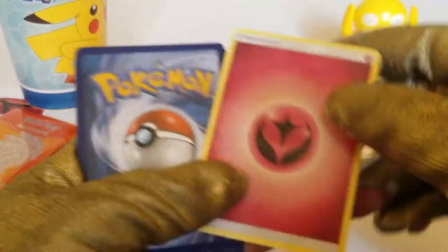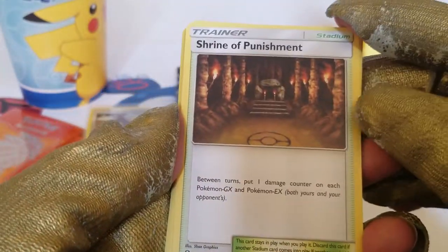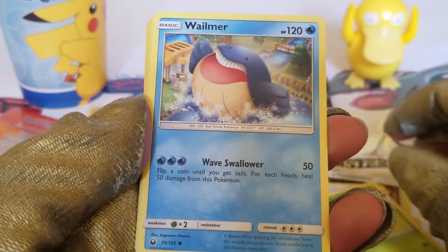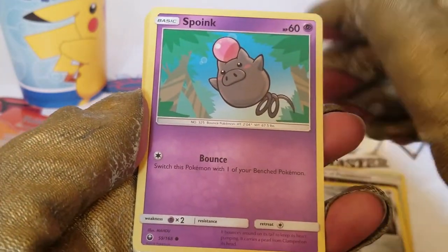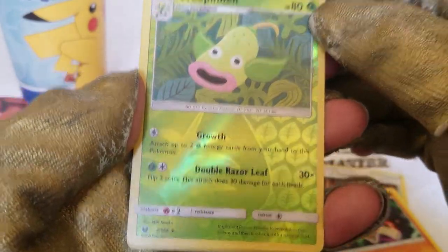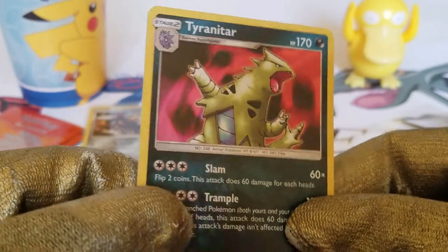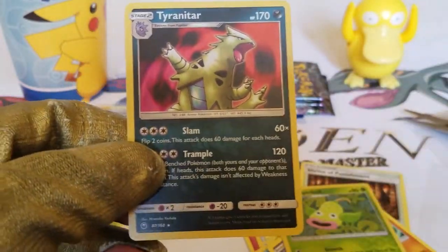Fairy energy card. What do we have here? A Shrine of Punishment, Acrobike, a Super Scoop Up, a Bellsprout, a Wailmer, a Beldum, a Spoink, a Ball Guy, a reverse holo Weepinbell, and finally a holographic Tyranitar. Not bad — two out of three packs with holo cards.